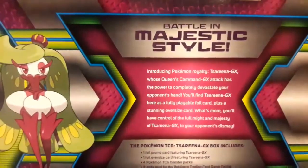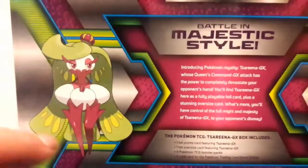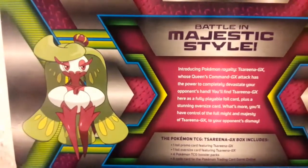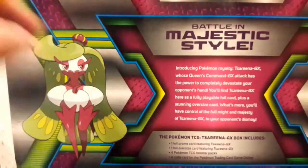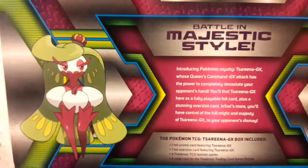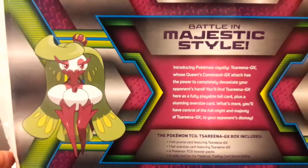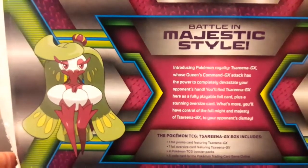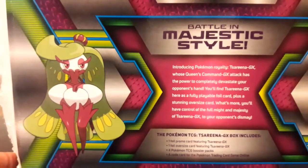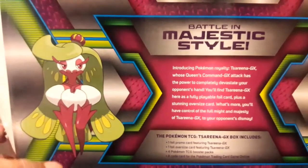We'll go to the snobs real quick — it's what Pokemon is introducing to you. Battle in majestic style. Serena does kind of look majestic, kind of like Lola Bunny. Introducing Pokemon Royalty — she's a royal? I can see she's got the little royal hat right there. Serena GX, whose Queen's Command GX attack has the power to completely devastate your opponent's hand. You'll find Serena GX here as a fully playable foil card, plus a stunning oversized card. You'll have control of the full might and majesty of Serena GX to your opponent's dismay.